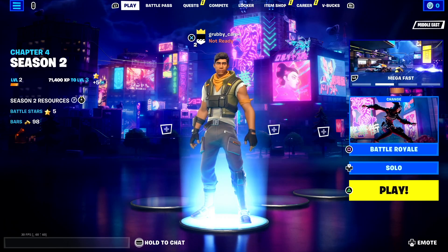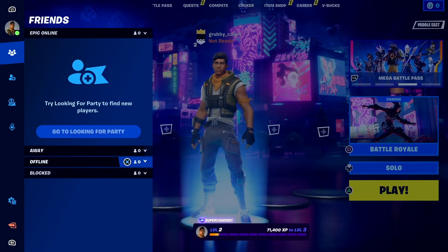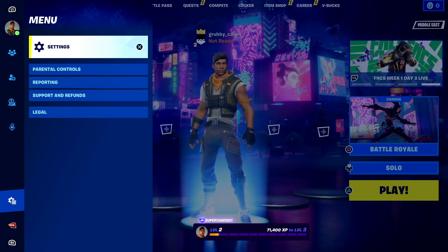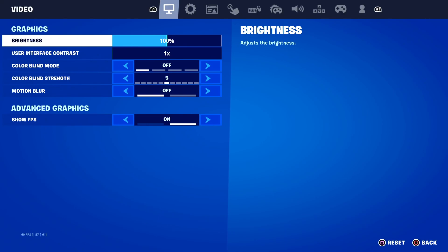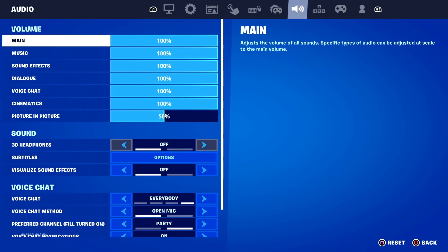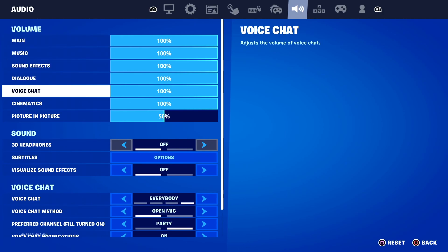To fix Fortnite Chapter 4 voice chat not working or game chat not working on all consoles, first of all just go ahead and open up Fortnite settings. Select the menu, then select Settings from here. Now go ahead and select Audio from right over here, then scroll down and find the voice chat volume. Go ahead and increase the voice chat volume from here.